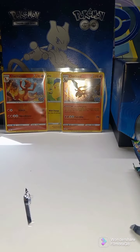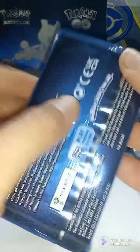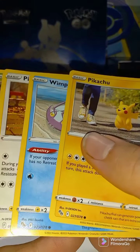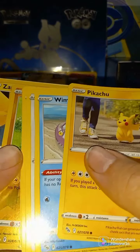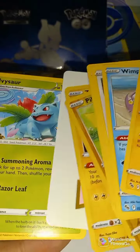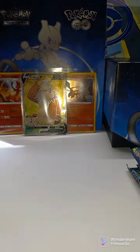Code card, as always, thanks for watching. Next pack, Pokemon Go Elite Trainer Box. Hello Pikachu — and Reverse Holo Pikachu, and Zapdos Holo Rare, and Alolan Exeggutor V, Ivysaur. Code card, as always, thanks for watching.